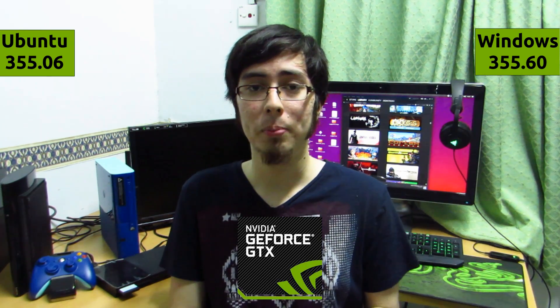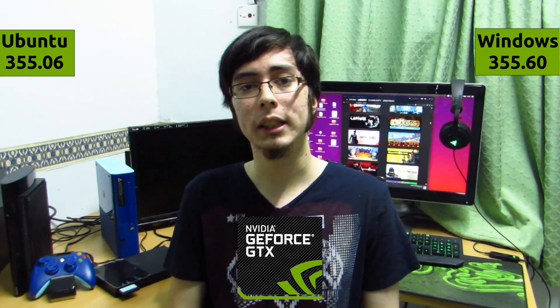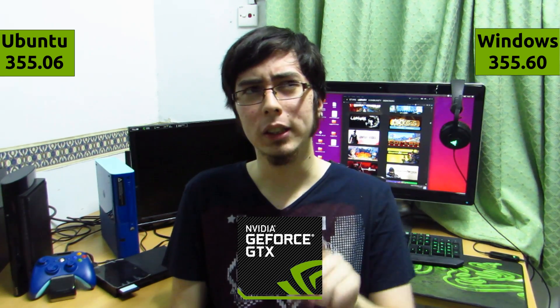A couple of things first before we go into the benchmark. The NVIDIA drivers are the latest on both platforms: 355.06 on Ubuntu and 355.60 on Windows 10. The OpenGL version being used on the Linux side is 3.3 or above, and on the Windows side is DirectX 11 or D3D 11.